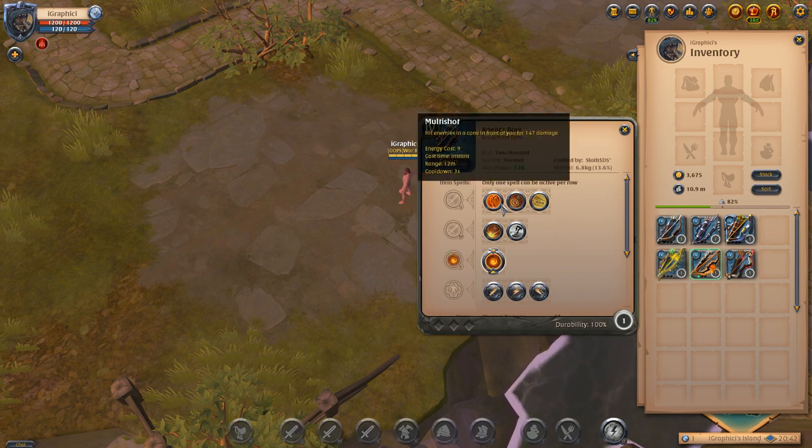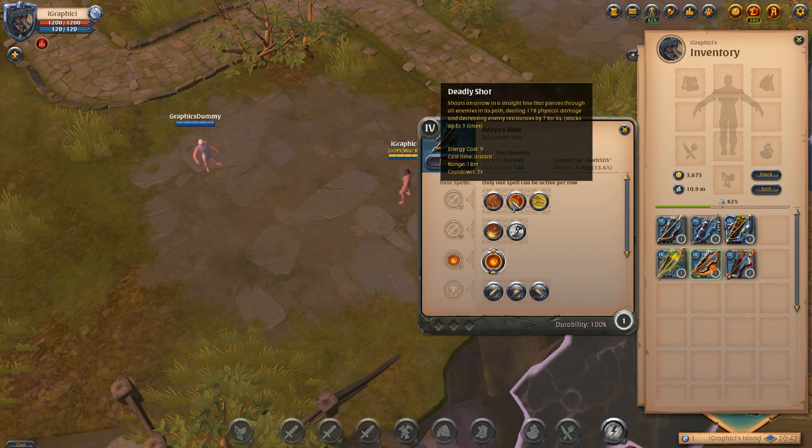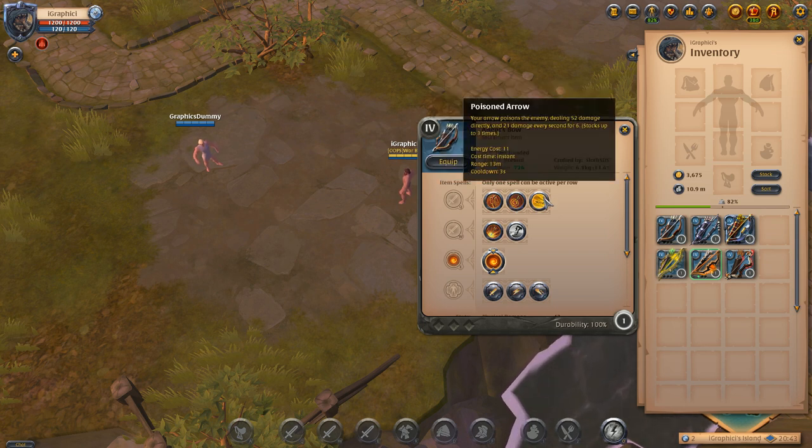Multi Shot hits enemies in a cone in front of you for 147 damage — not many people use that, even in PvE. The Deadly Shot shoots an arrow in a straight line that pierces through all enemies in its path, dealing 178 physical damage and decreasing enemy resistances by 7 for 6 seconds. Most people run the Deadly Shot in an attack speed build. The Poisoned Arrow is good for PvE and killing bosses — you can stack three Poisoned Arrows on an enemy, dealing 52 damage directly and then 21 damage per second per stack for six seconds.